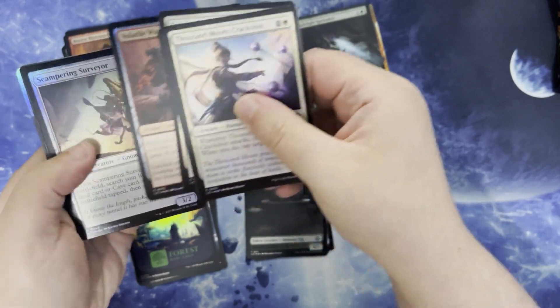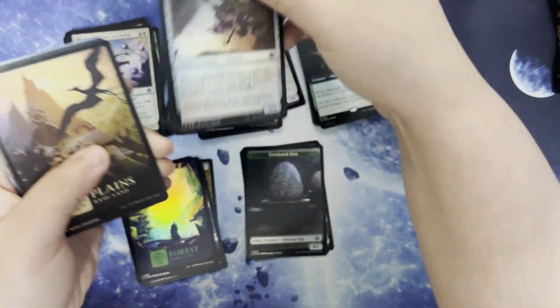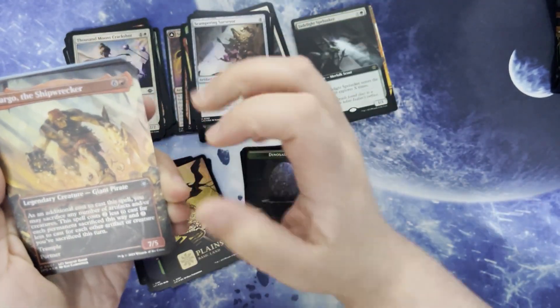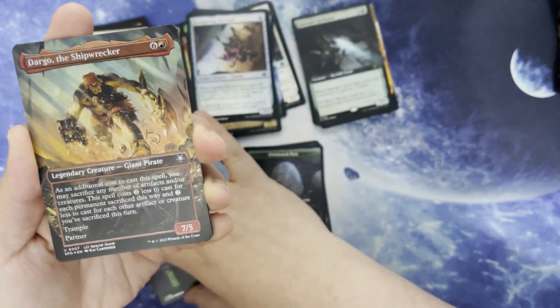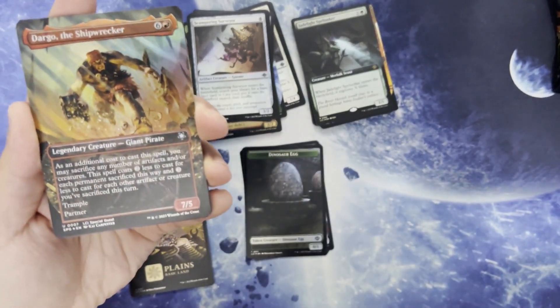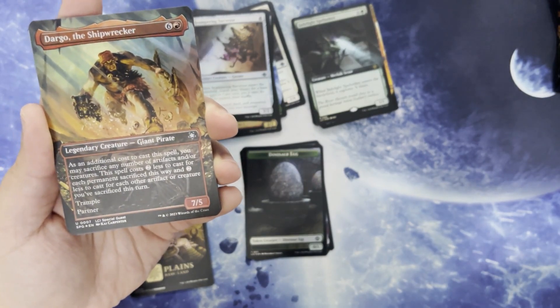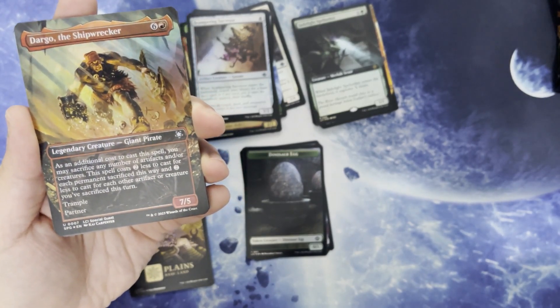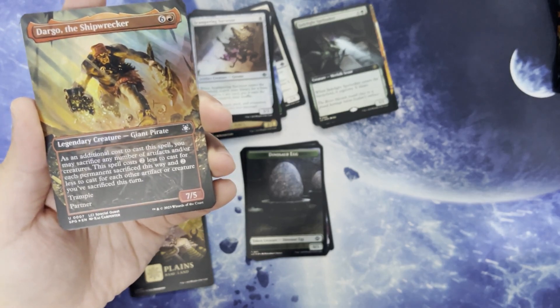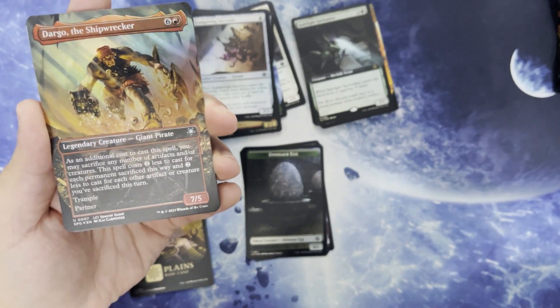All right. Commons, uncommons, pretty planes. We have Dargo the Shipwrecker already in our special guest slot. 6 and a red for a legendary creature giant pirate. It's a 7/5. As an additional cost to cast this spell, you may sacrifice any number of artifacts and or creatures. The spell costs 2 less to cast for each permanent sacrificed this way, and 2 less for each other artifact or creature you sacrifice this turn. Trample and partner.